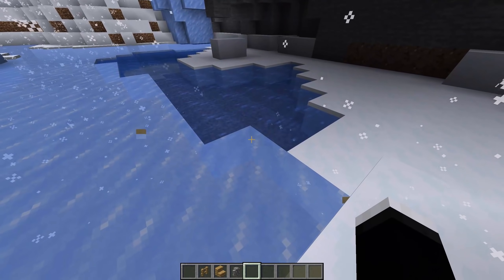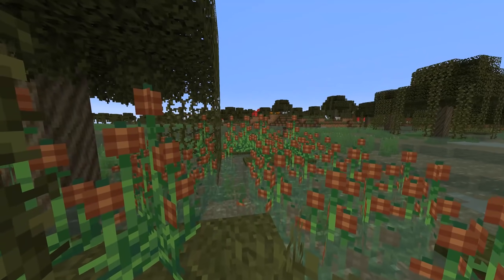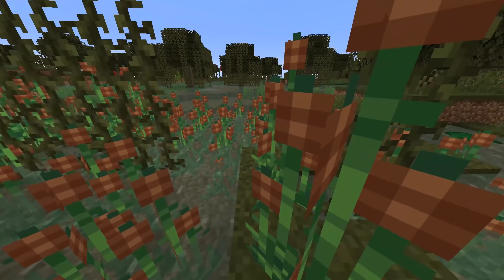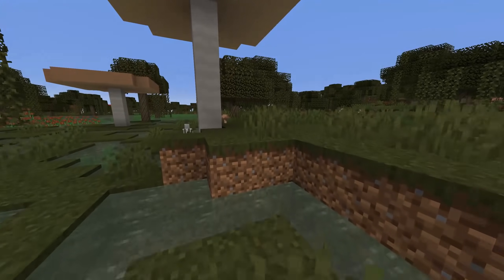Next up we have Swamp Expansion, and this mod aims to make swamps in your world just a little bit better. It accomplishes this by adding cattails to the game, along with changing out the wood type for the trees, and it makes it so giant mushrooms will also spawn here. Overall it just makes swamps a bit more interesting.